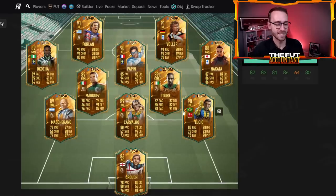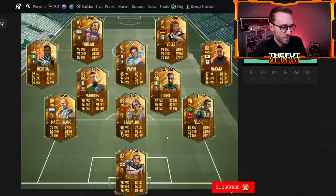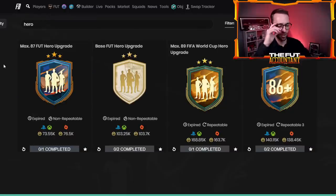These heroes get great links, are great statistically, are really meta, and they're just fun and cool because of the Marvel collaboration as well. That's why there's a lot of hype around these. So what's the SBC going to cost? Get to the business side of things — I think this SBC today is probably going to be around 200,000 coins.